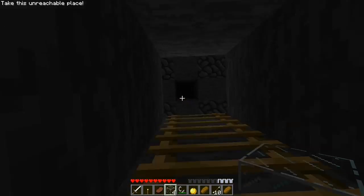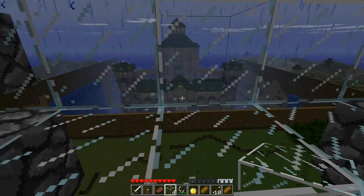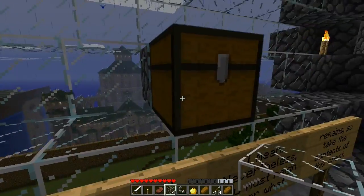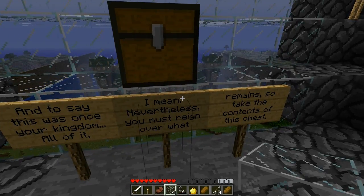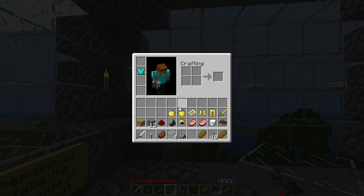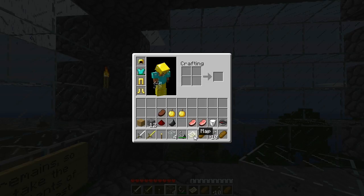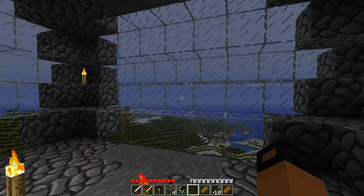This is too low, too slow — there we are. I just flew, if you didn't know! There we go, that's the castle I was talking about — look at that thing, it's so cool. The sails want your kingdom, all of it. Nevertheless, you all remain, so take the contents of this chest. Cool cool, and the map. I don't need the chest plate because I have a diamond one. Oh yeah, look at me! Take the golden sword and everything. Let's check out the map — oh, nice! I'm not freaking exploring now.